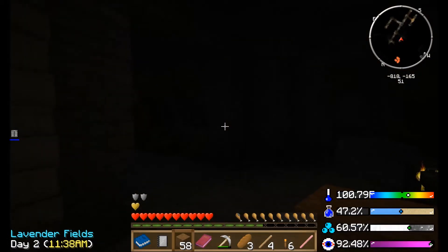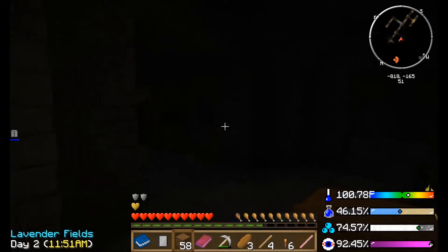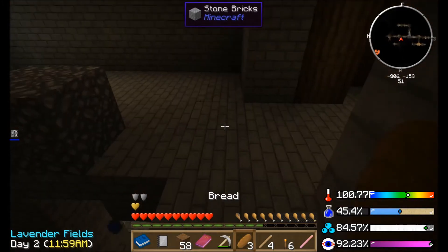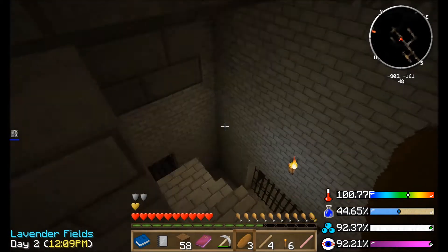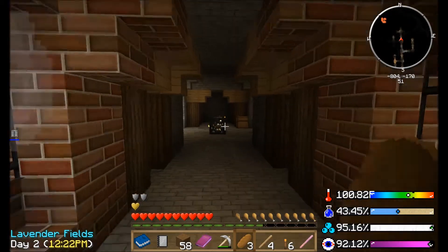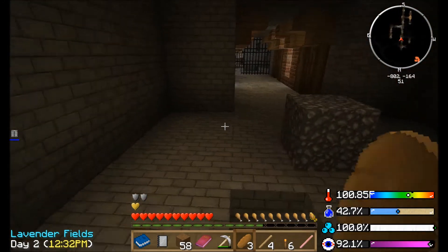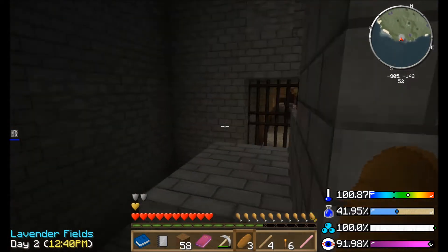Wow. So there's gas somewhere down there. Notice how fast my oxygen went down? Yeah — that's the problem with being in caves, is that gas can just... it's bad. My temperature is really high. If I could find a water bottle, I could fix that. Alright, I gotta head back up anyways. There's still gas down there. Dang it, guys — seriously? We just started going down there and then there's gas, so we can't go down there until I figure out how to not die from gas.